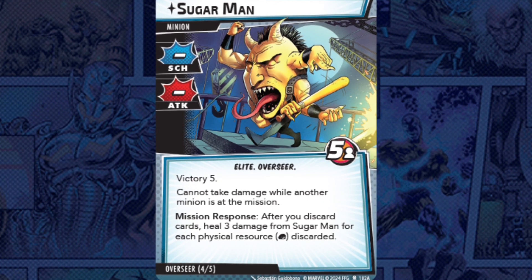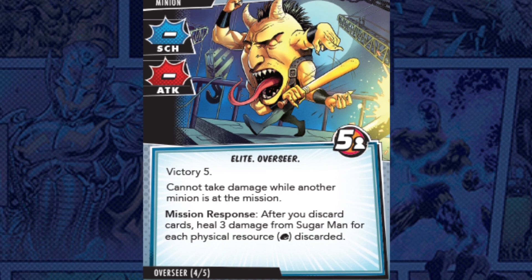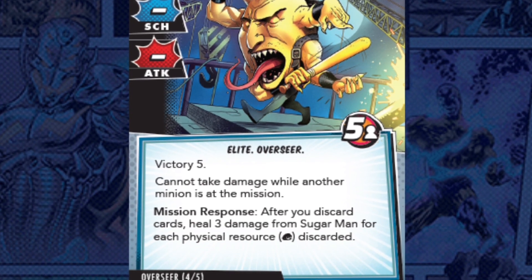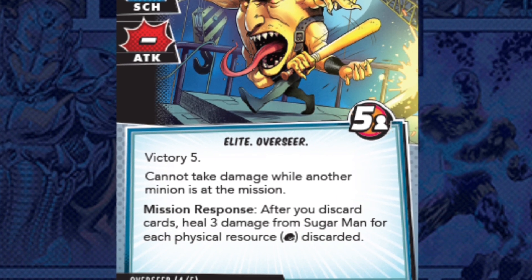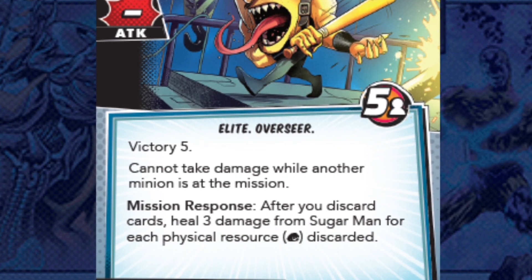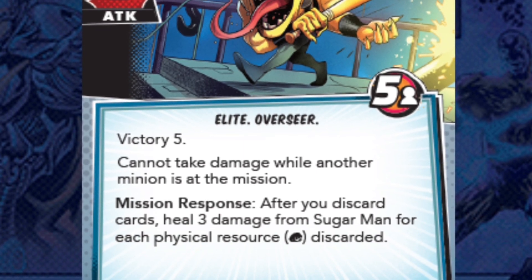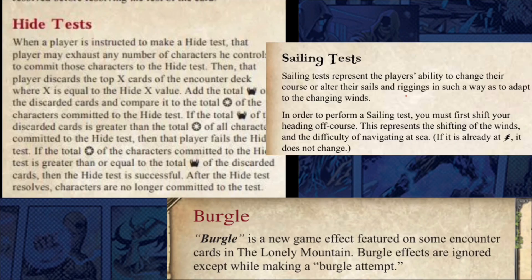There's also an overseer card called Sugar Man with victory five, who cannot take damage while another minion is at the mission. As a mission response after you discard cards, he heals three damage for each physical resource discarded — with five hit points per player but dashes for scheme and attack. This gives us a clue that mission attempts likely involve discarding cards, possibly from hand or deck, and the resources discarded may determine success or failure. This reminds me of tests in the Lord of the Rings LCG, and those were usually pretty interesting.